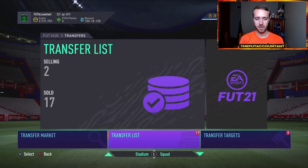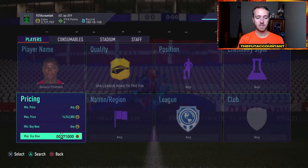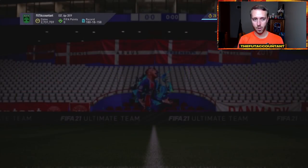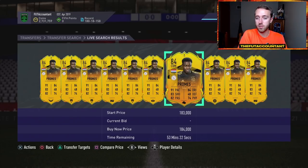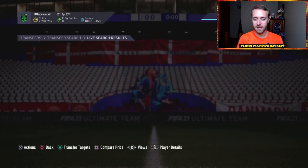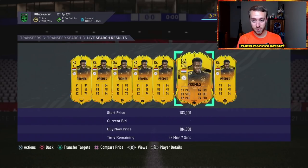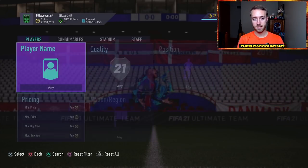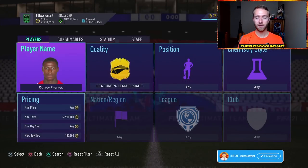A couple of market movements to point out on RTTF cards. Quincy Promes has transferred back to Spartak Moscow from Ajax. Some people think he's a live card because he was in that roster for the first leg. But EA have said that if a player is not on the roster for that game, they will not get upgraded, and Promes is no longer on the Ajax roster. Still, this card is almost acting like it is live — people are buying and investing in it. I bought one today after Ajax moved on to the round of 16.